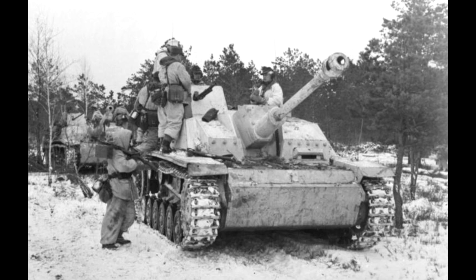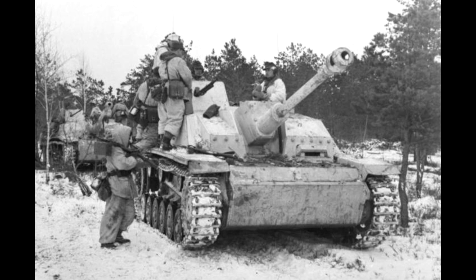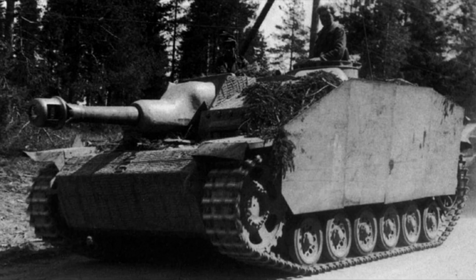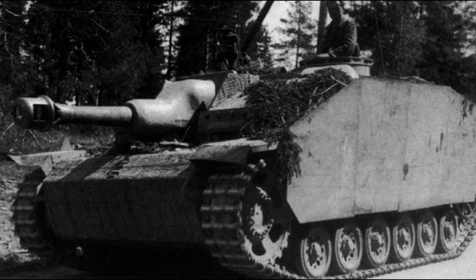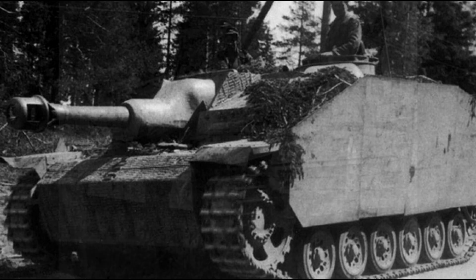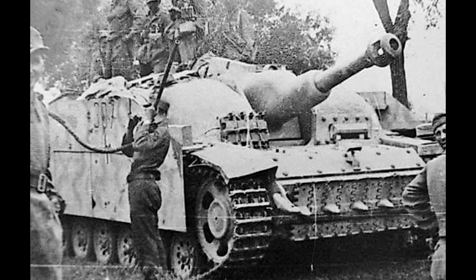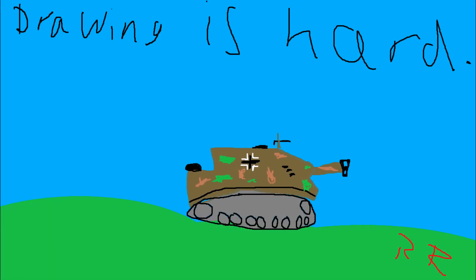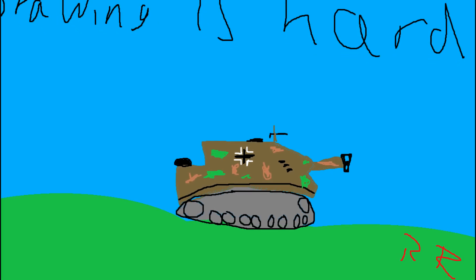By 1942, a 75mm gun wasn't deemed efficient enough for an assault gun role to deal with emplacements, bunkers, fortifications, etc. So they took a 105mm LEF haubitze and put it in a Stug-3, known as the Stu-42. They'd make over 1,000 of these vehicles, and essentially they were doing what the Stug-3 was originally meant to do — pure assault gun operations.